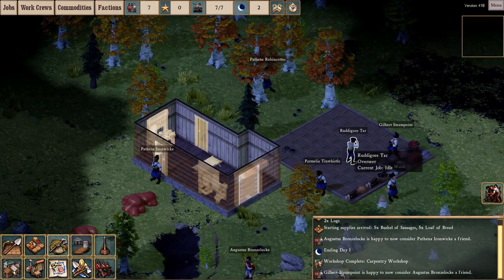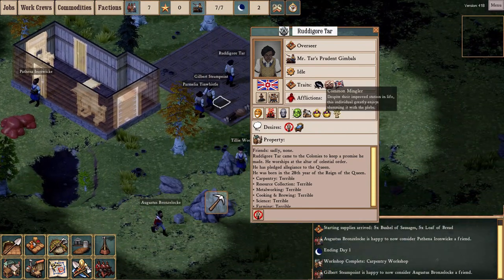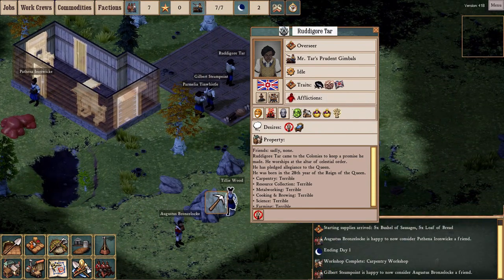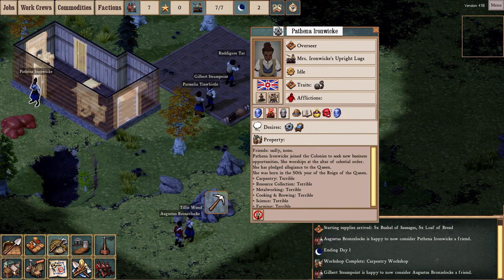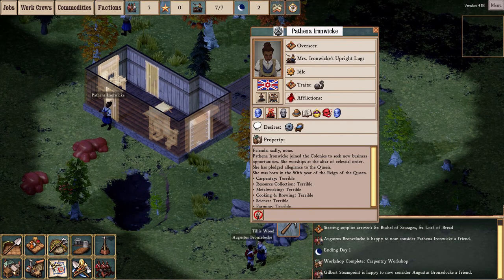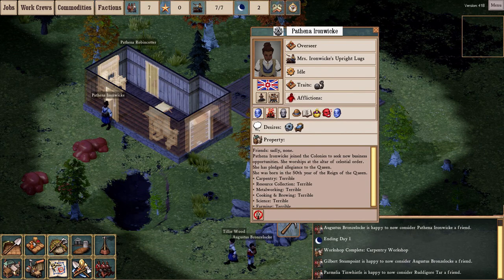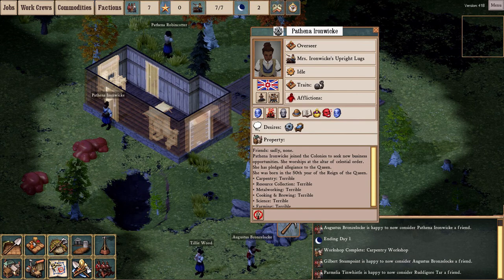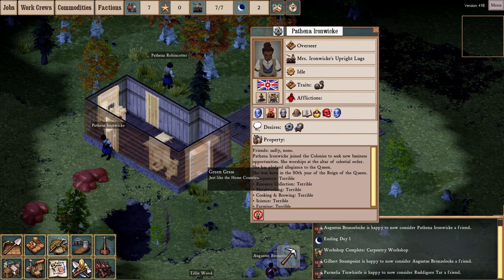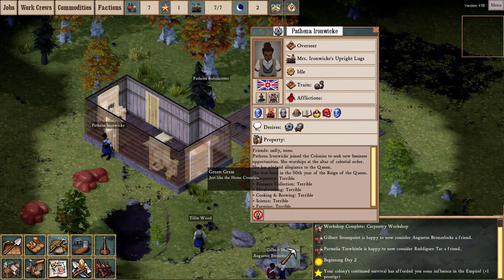A new type of favor also exists: the prisoner work crew in the favor menu. You can get a bunch of prisoners in to do menial tasks around your colony. Again they only stick around for three days. They have a new model — the stripy white and black prisoner jumpsuit — and they're actually overseen by an overseer.